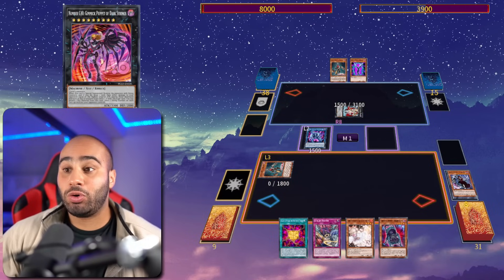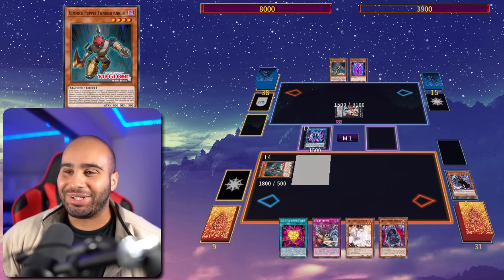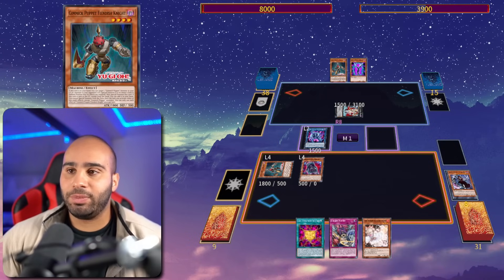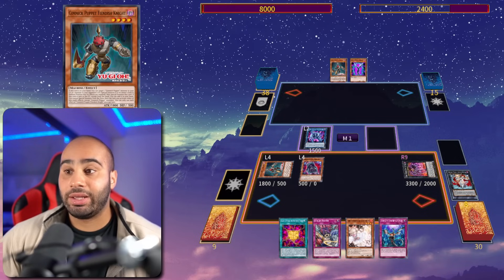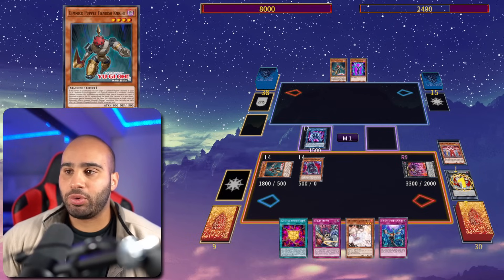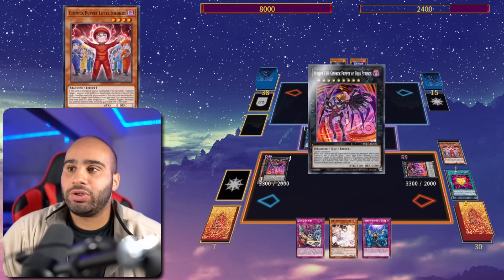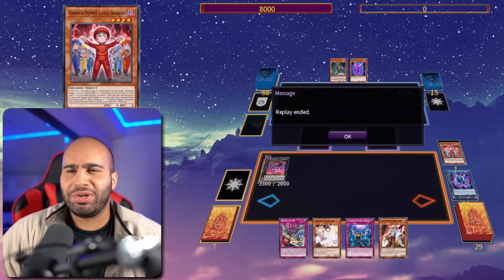Fiendish Knight recycles itself back, then Camera Doll searches Terror Baby from hand and special summons the Fiendish Knight. We use our additional normal summon from the Makina on Terror Baby, revive back Dark Strings — the effect is not negated from this one — so Dark Strings triggers, destroys the Makina, burns for 1500, and draws one card. Opponent has 2400 life points left. Boost both monsters by four levels thanks to Little Soldiers' graveyard effect, overlay for Gimmick Puppet of Strings, put a string counter on everything, then go for the third and final Dark Strings to kill the opponent and draw a third card.